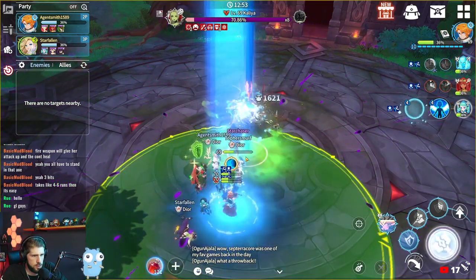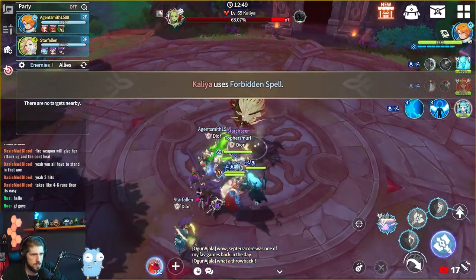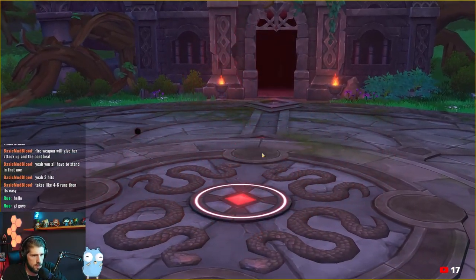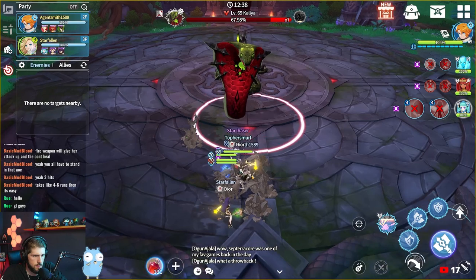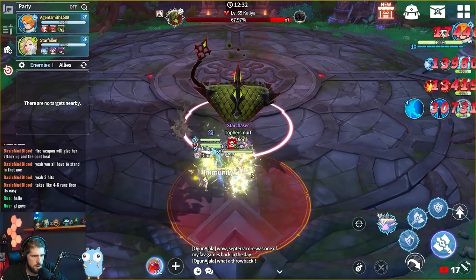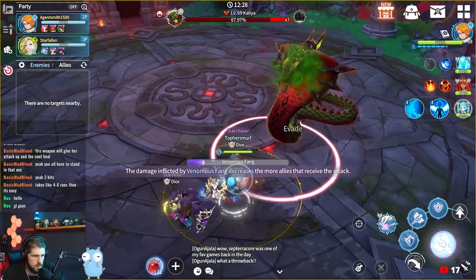At 70% HP, Kylia will transform into a snake and petrify all of your monsters, turning them into stone. She will bite a set of petrified monsters in an AOE attack, but the damage is greatly decreased the more allies that get hit. So every summoner needs to stand inside the circle of damage with the rest of your team so that you receive less damage. If you do this, no one will die and you can immediately heal up.